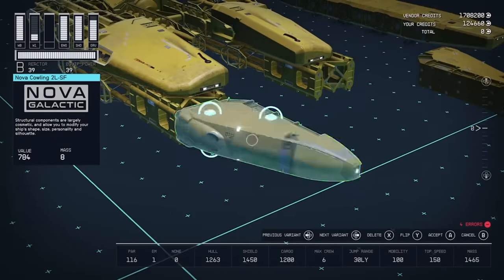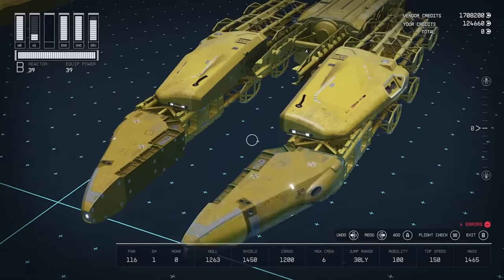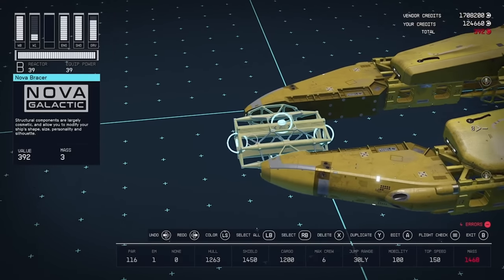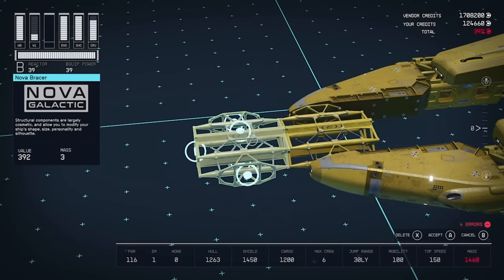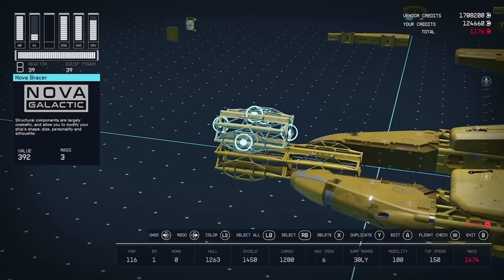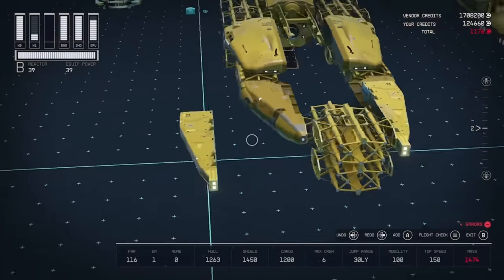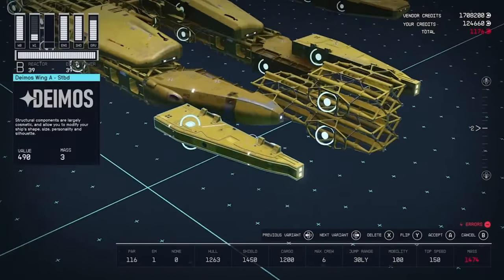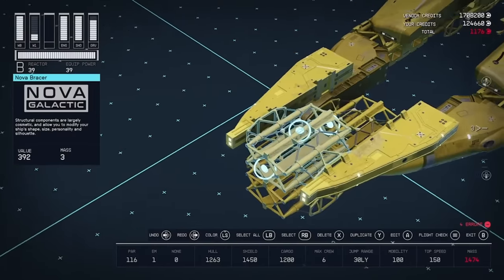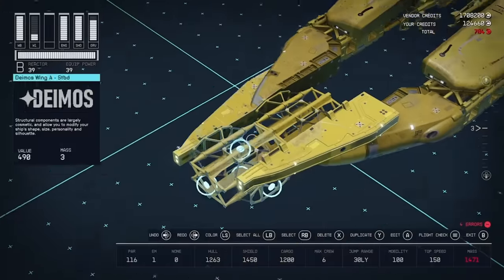Now we can take these Nova Cowlings and pop both of those on. Then we're going to take a Bracer, pop it here and another one here. Then we're going to take these Deimos Wings and just attach them like this. Then we're going to delete this Bracer and highlight these Deimos Wings again.